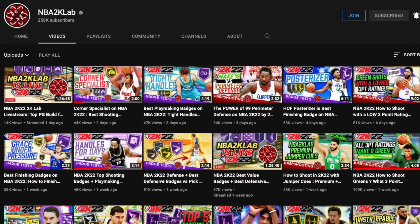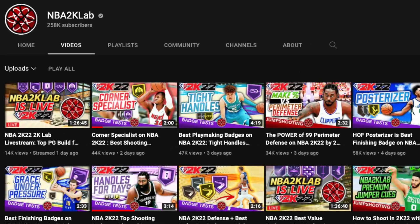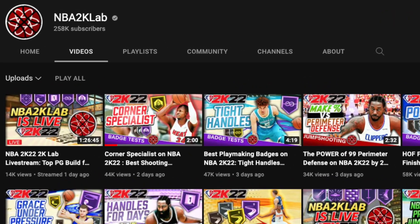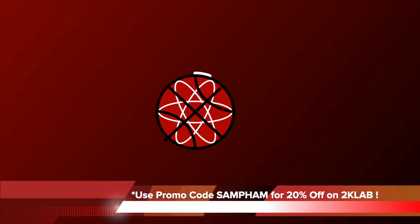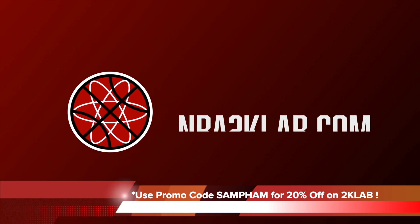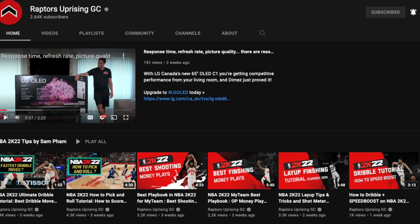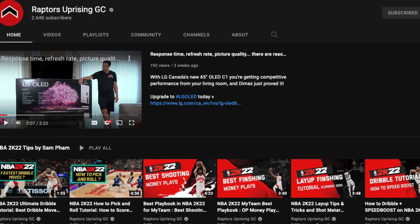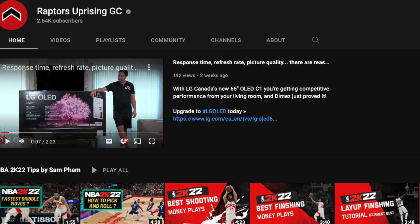For those of you who don't know, I also make videos on 2K Lab so you can check out a lot of my work on there. If you actually want to become a member of their website and get a premium jumper base to help your green shots, you can use my promo code SAMFAM, all caps, for 20% off on the 2K Lab website. I also make videos on the Raptors Uprising gaming channel, so you can check them out and subscribe to them for more of my control tutorials.